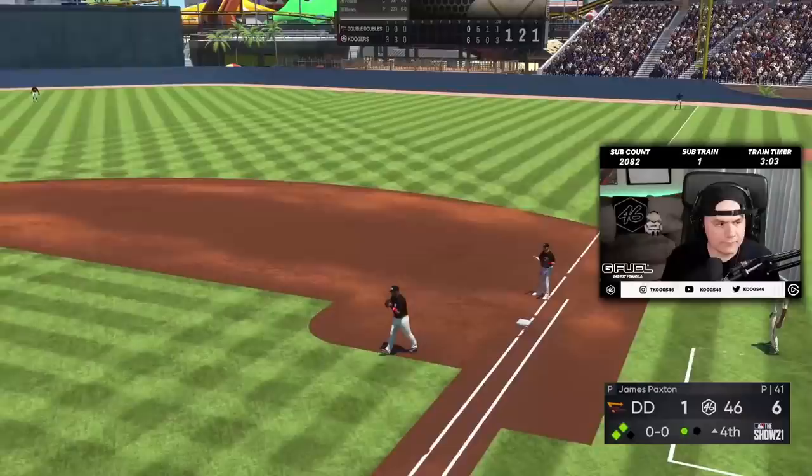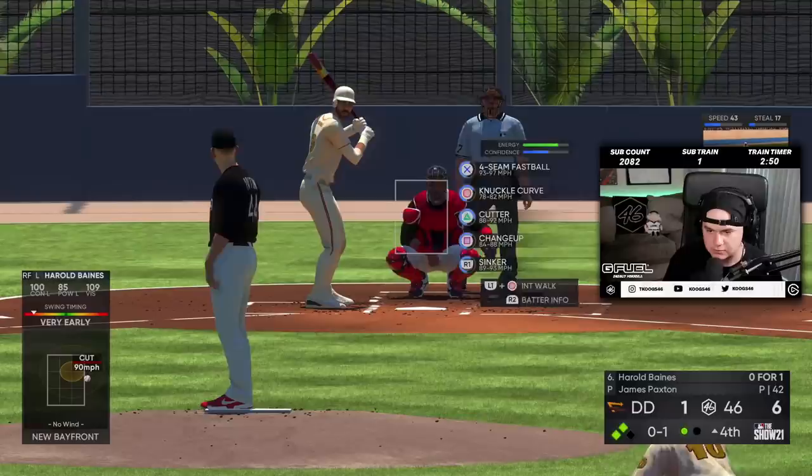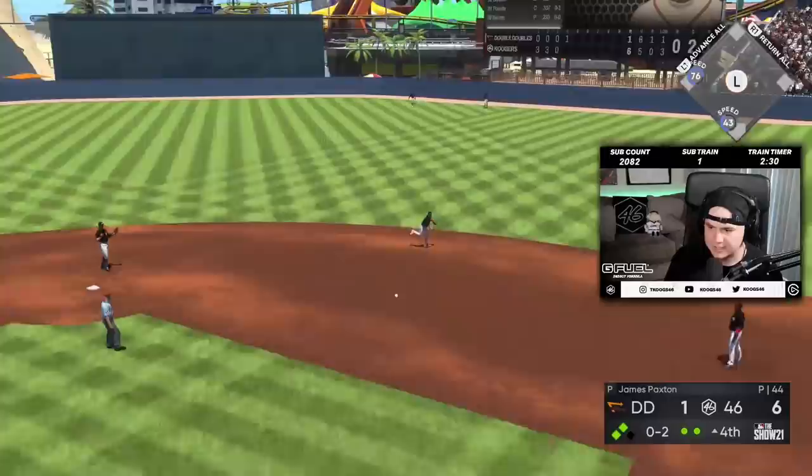We got one. I don't really know what the out pitch is — is it the sinker, the cutter, or the knuckle curve? I feel like you're not going to strike out that many people with Paxton; you're going to more or less get your outs when the ball's put in play. We got a guy there.